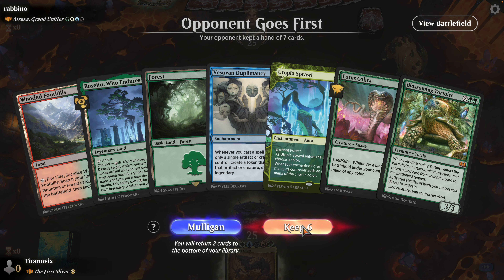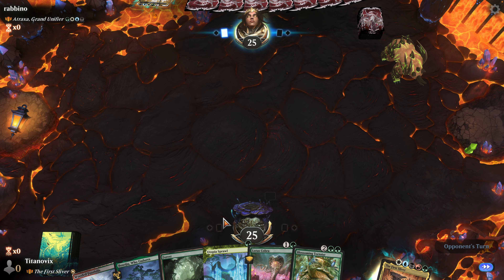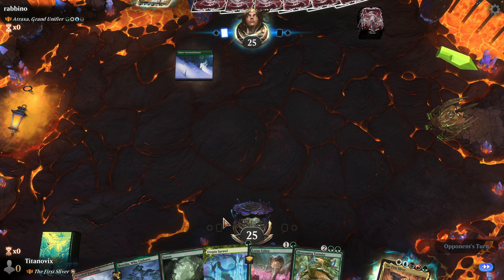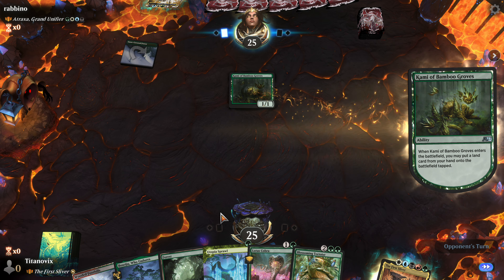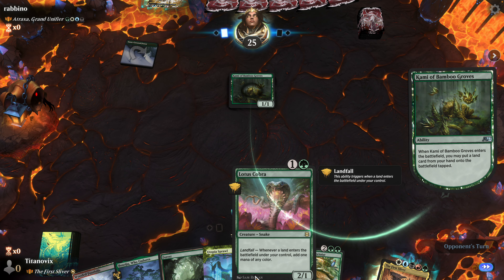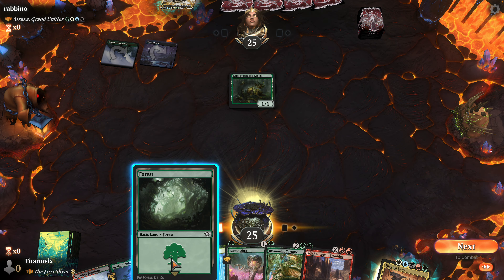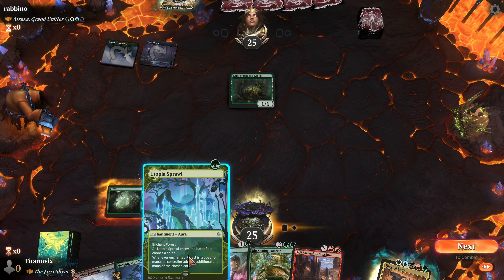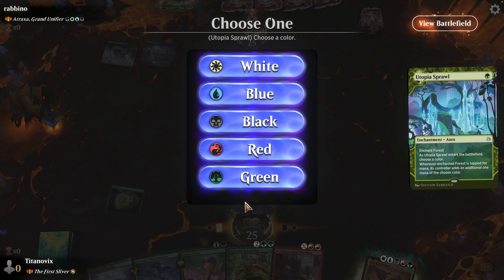Oh, you know what I forgot — the new stupid bird Nadu. He's got to go in here. Nadu — I forgot about the bird. He's a Rare. I don't know if I even have him in my wildcard selection, so I don't know if we could even have access to it right now. But surely Nadu has to go in, absolutely.